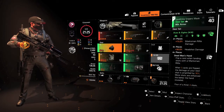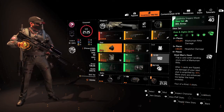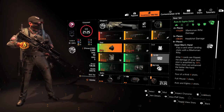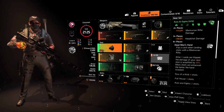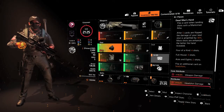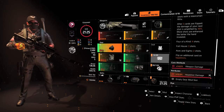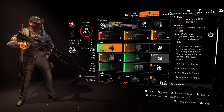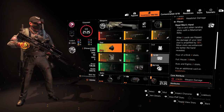For my build I'm using Aces and Eights, four out of six pieces. Two pieces give me 15 percent marksman rifle damage, three pieces give me an added 30 percent headshot damage, and the four-piece gives me Dead Man's Hand — you flip a card when landing shots with the marksman rifle. After five cards are flipped the damage of your next shot is amplified by 30 percent. The better the hand revealed — four of a kind is four shots, full house three shots, Aces and Eights two shots — and you flip an additional card on headshots. So your primary objective is to get four headshots in a row.